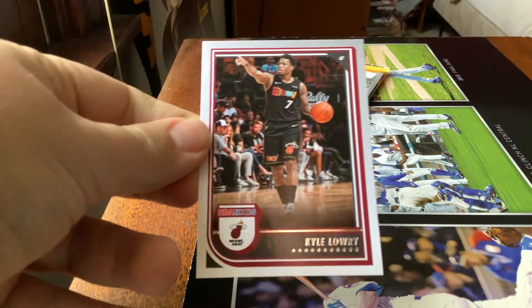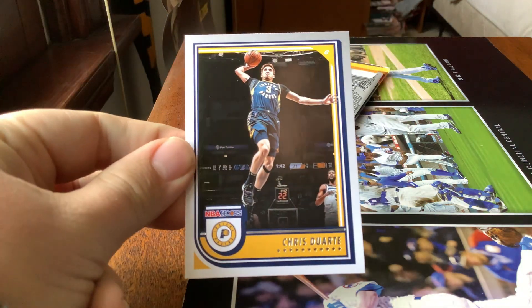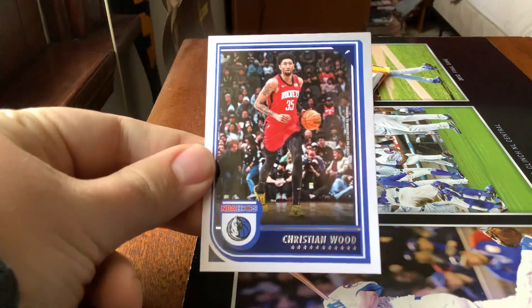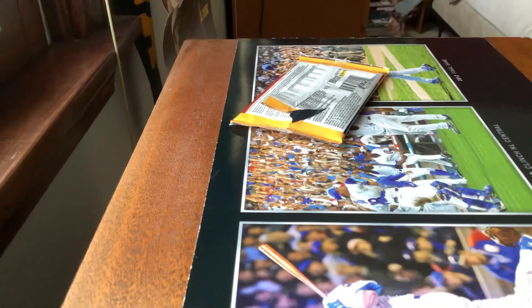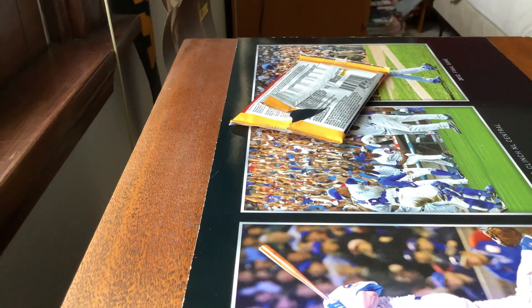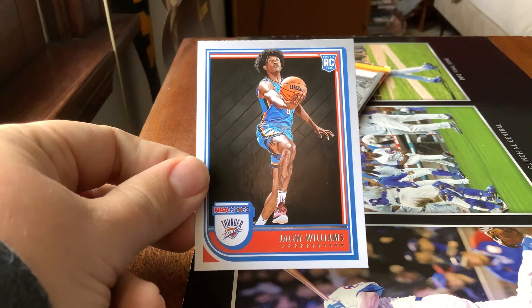First card: Kyle Lowry, Chris Duarte, Christian Wood, Brandon Boston Jr. We also got a Jalen Williams rookie card.